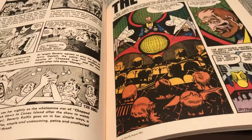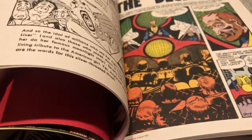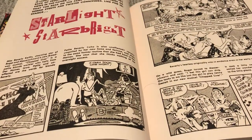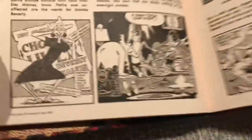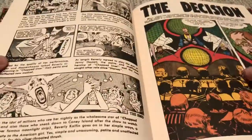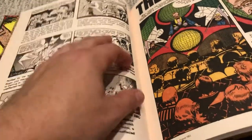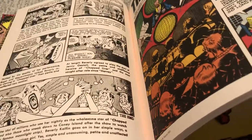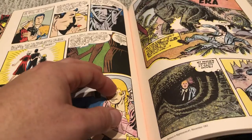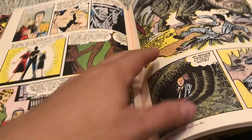Most of this stuff is reprinted in the Fantagraphics collections, so I've seen some of it before. Some of it doesn't actually get reprinted — like 'Starlight and Star Bright' from 1967. You wouldn't have seen that otherwise. The Fantagraphics collections go up through early 1959, so anything in this volume after 1959 was not collected in those.